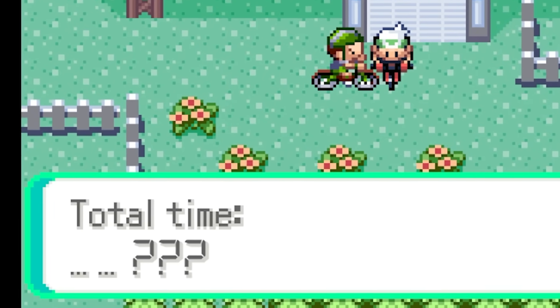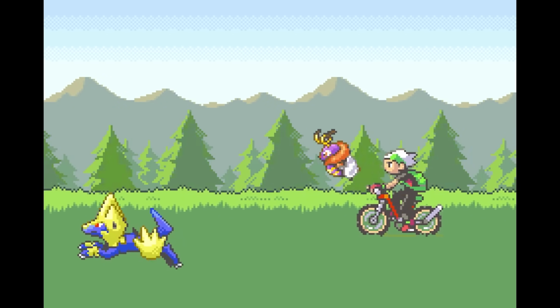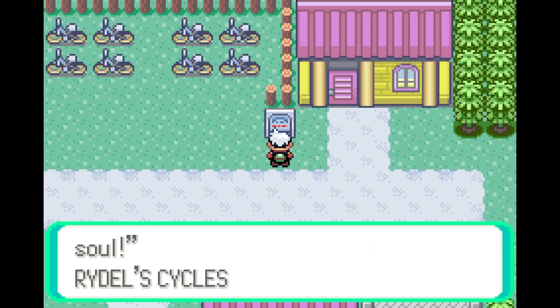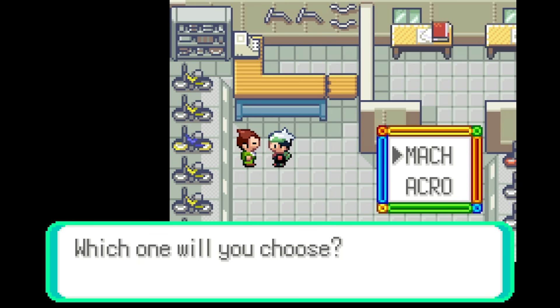There is however a small inconsistency when it comes to the results you get in the challenge, but before we talk about that, let's go over the basics first. When the player arrives in Mauville, they can get a bike from the shop owner Rydal, located northeast of the city. In Gen 3, there are two bikes you can choose from: the Acrobike and the Mach Bike.